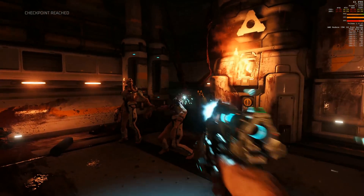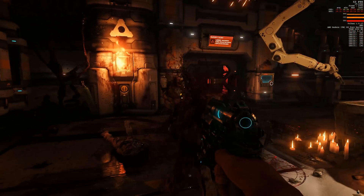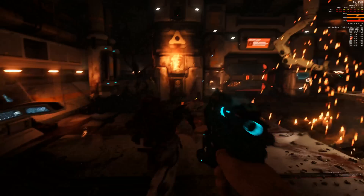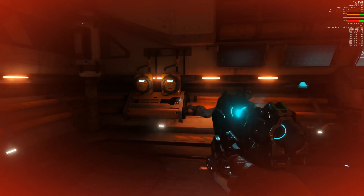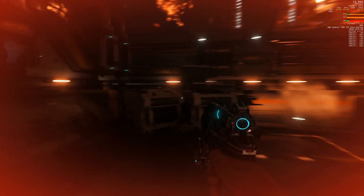I think what we're seeing here is two things. One, the Vulkan API is proving itself with the results we see in Doom. But it also kind of demonstrates how poor AMD's OpenGL drivers have been. There was a huge uptick there, which was quite remarkable.